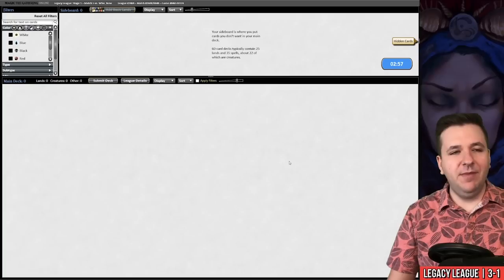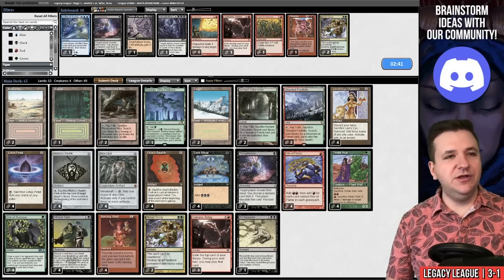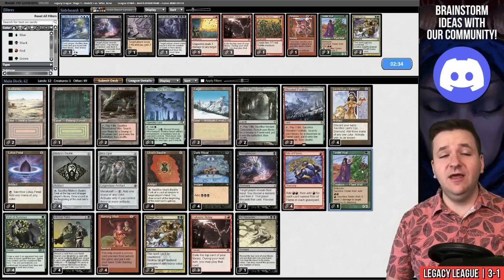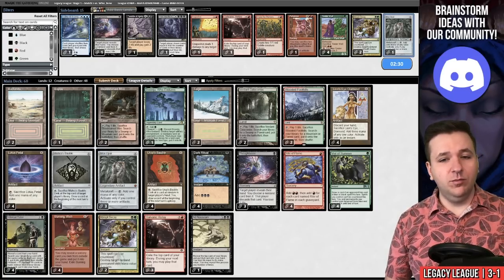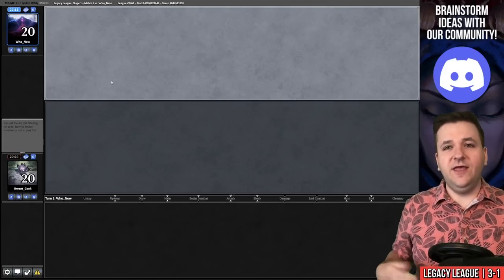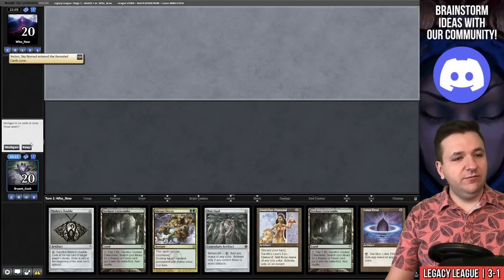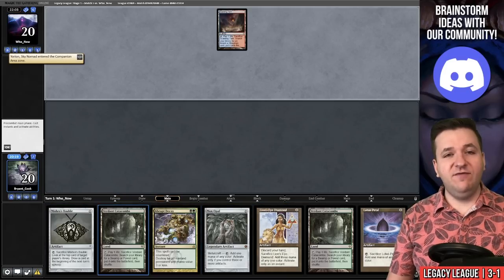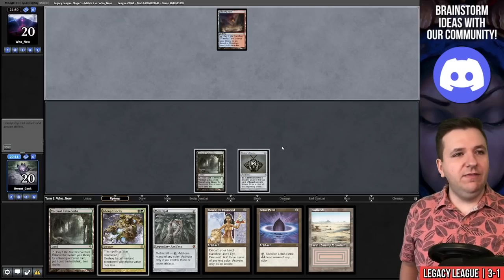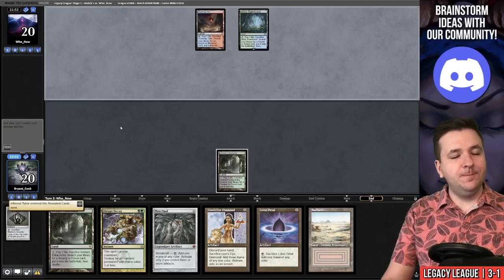Sideboarding: I'm sorry Quentin, but boarding out Bobble without Brainstorm in the deck feels like a mistake. I'm going to board out the weakest mana source — unfortunately Tinder Wall — and one copy of Mox Opal. Against control we want extra draw spells to find Galvanic Relay, especially without Brainstorm. Game two: we keep — Abrupt Decay for a Canonist, tons of mana. We pass on turn three, target ourselves with Infernal Tutor, keep the Bobble draw.